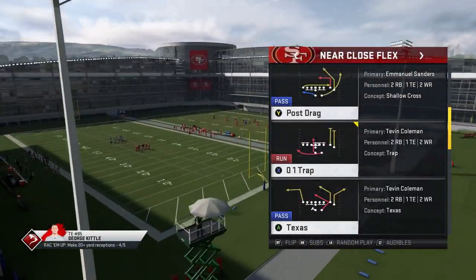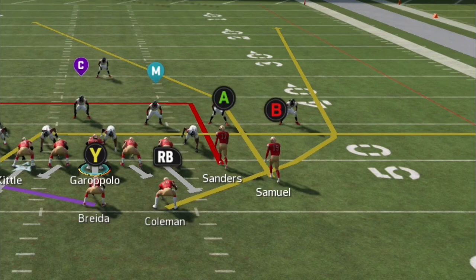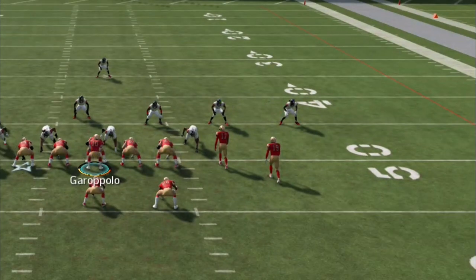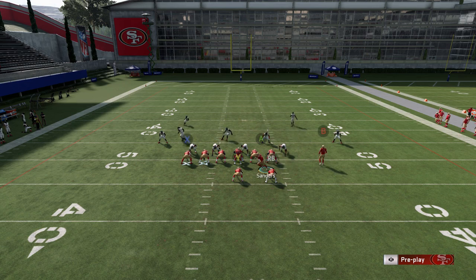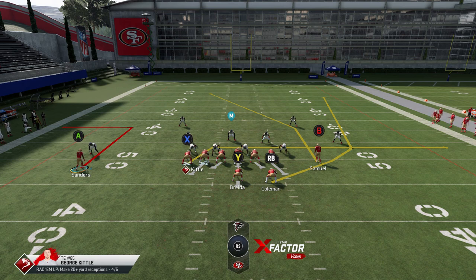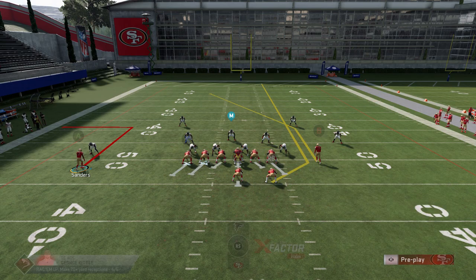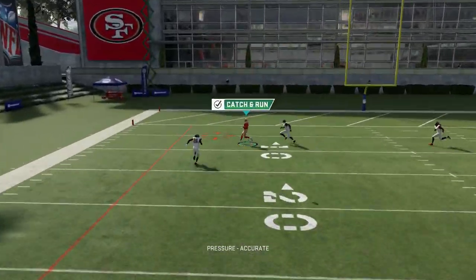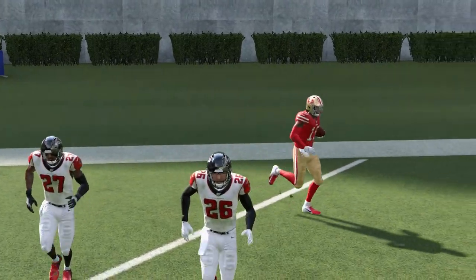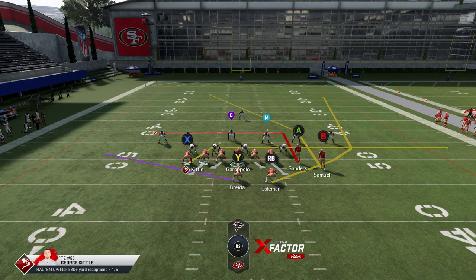The post drag is actually a cover 3 concept. This play has the same cover 2 running back beater as the last play, but it's more flexible. If you come to the line expecting cover 2 and get cover 3, you can motion the A route across, put them on a 10-yard out route or smart route, and you'll have a cover 3 one-play touchdown. Putting the RB route on a streak helps pull the safety across. It's a cover 3 one-play touchdown, so I like the first play better, but this play has flexibility to hit a home run against cover 2 or cover 3.